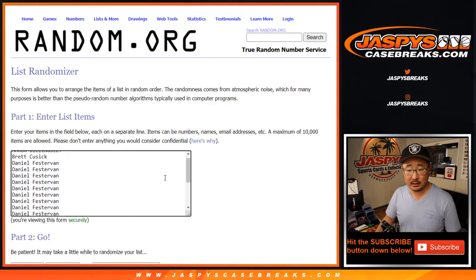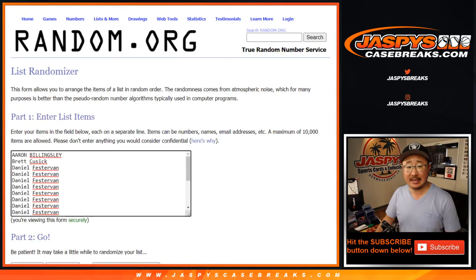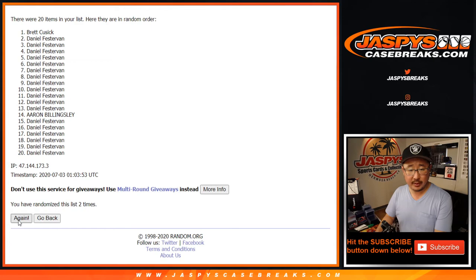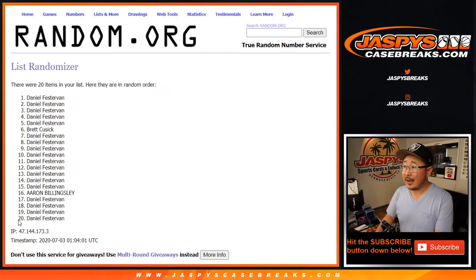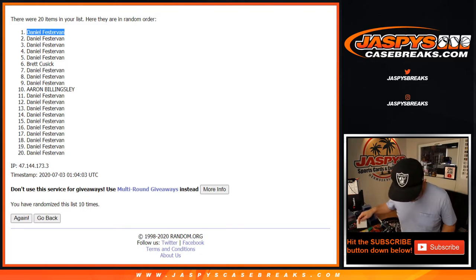Those are the first 20. Let's roll it, randomize it 10 times. After the 10th and final time, Daniel had the odd — $25 of break credit going your way in lieu of that early bird spot. I should write that down before I forget.